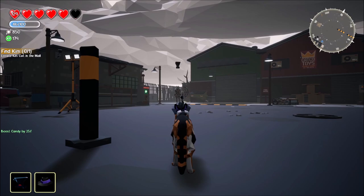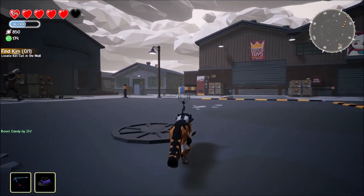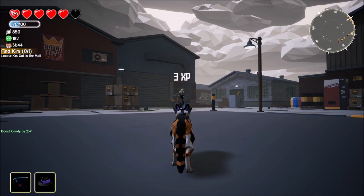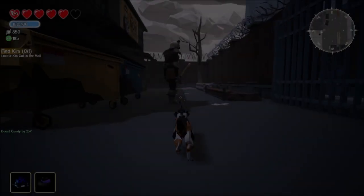Then here is the Falling Anvil. The thing is you've got to target your bad guys and hope that they don't move for this to fall on, but it has an awesome sound. It's a fun weapon to play with — a lot of fun. The Anvil drop.